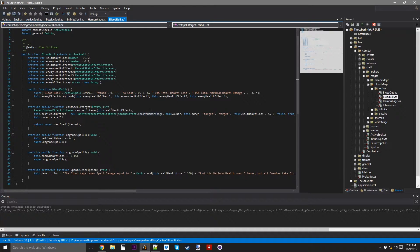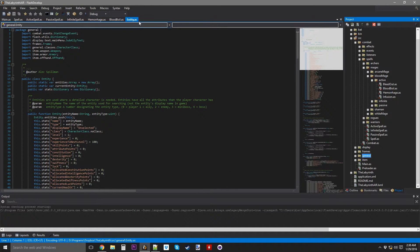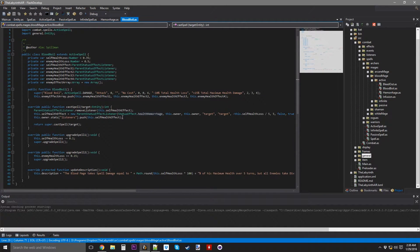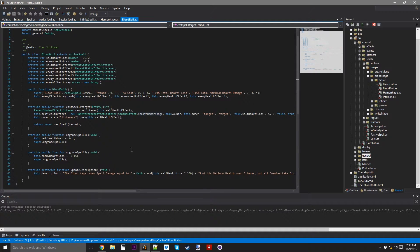This.owner.stats.listeners.push this.selfHealthEffect. Now here's what I have to do — I have to go through the entity array list in general to find my entity class, and basically iterate through and check to see if their type is above 1, meaning if they're an enemy, then I'll apply these effects.